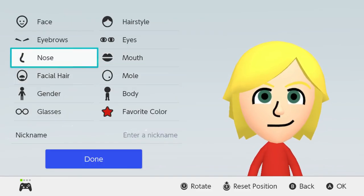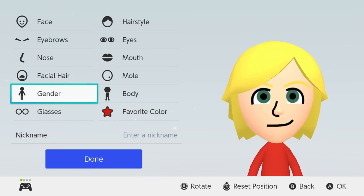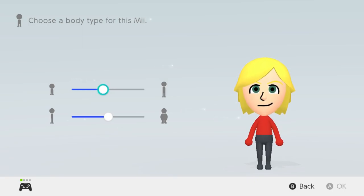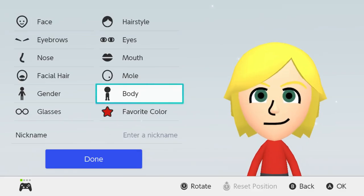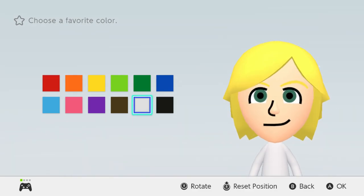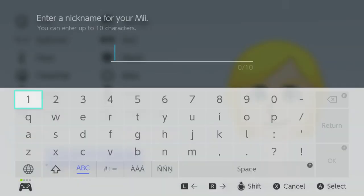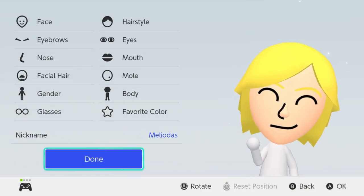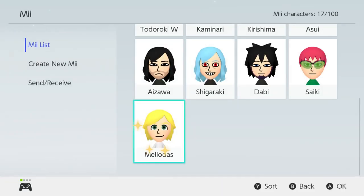No facial hair, no mole, so we can just keep the same. Now for his body he's pretty short, I'll give it like that, and not too fat, right in the middle. He's going to have a white shirt. Name: Meliodas. So now let's head on to our next character.